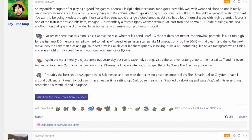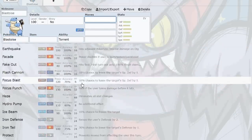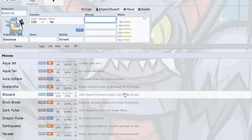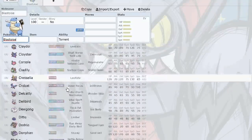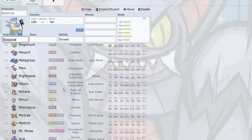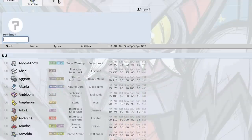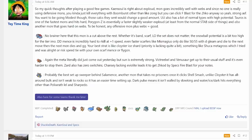Blastoise can be stalled by Gastrodon with Clear Smog. Gyarados is also in UU and is super threatening with Dragon Dance and Moxie sweeping. Without Power Whip and possibly without Bounce, it's not quite as threatening, but Dragon Dance Moxie sweeping is extremely scary. Sun is also very good in UU — Charizard, Victreebel, Venusaur with sun-boosted attacks. There's also Exeggutor and Leafeon to a lesser extent. Scarf Raichu looks pretty cool because it can check Pokemon like Blastoise.